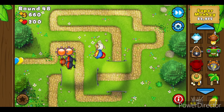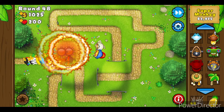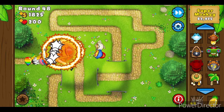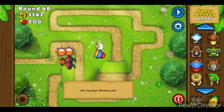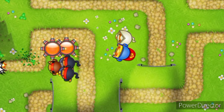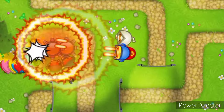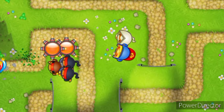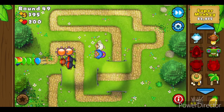This is Bloons Tower Defense 5, and this is how you're usually supposed to play the game — with monkeys and support units as track shooters to essentially get the win. However, what would happen if we took out the monkey path and switched it with non-monkey units to try to beat this game? And when I say game, I mean one level on hard.